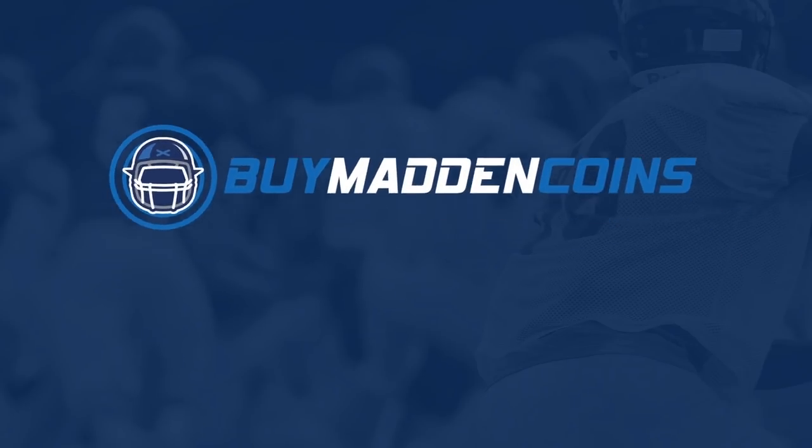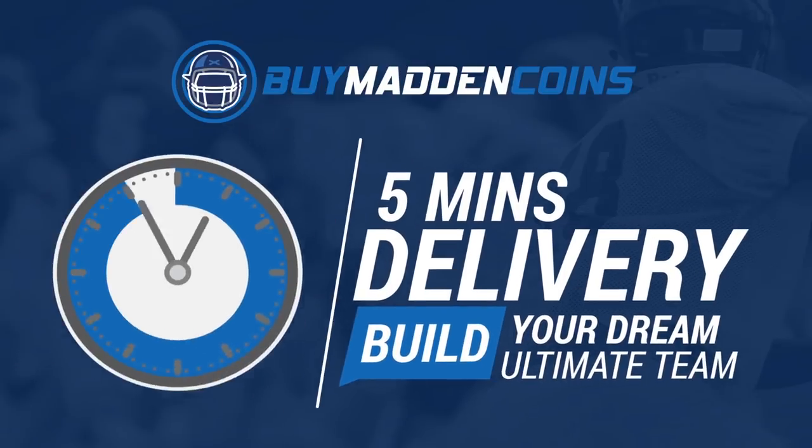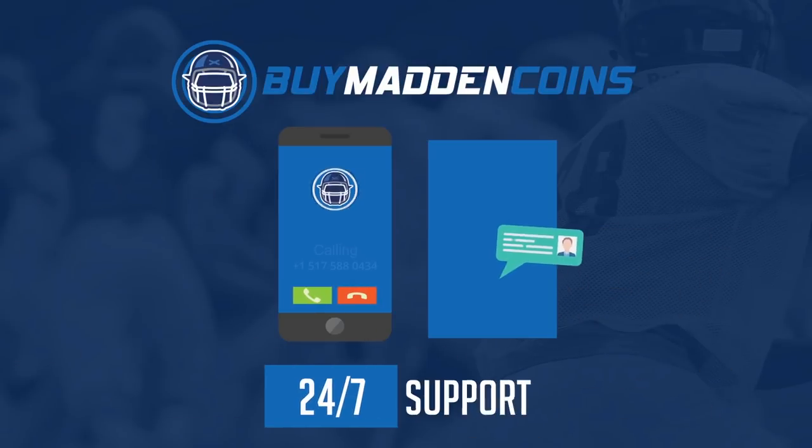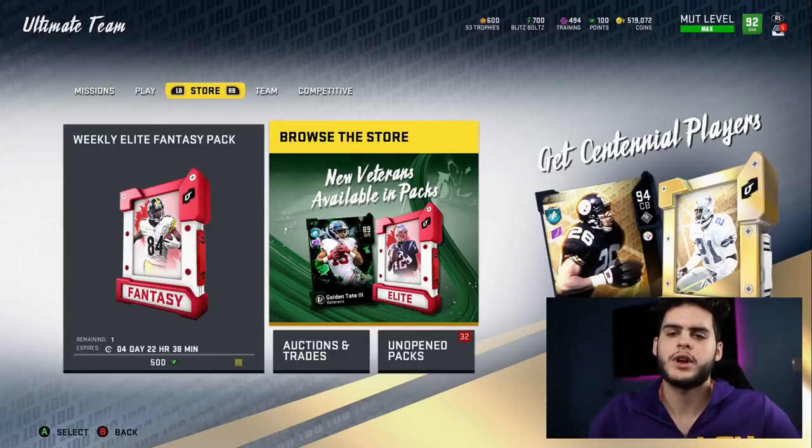In need of some coins to build that dream team? Make sure to head over to my sponsor Buy Madden Coins. They have the cheapest, quickest, and most reliable coins on the market right now. Head over to Buy Madden Coins and use code Poodle at checkout for 20% off your order.